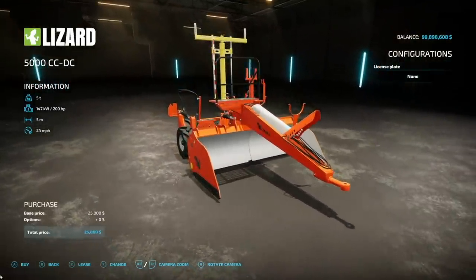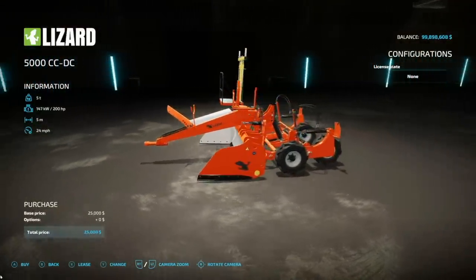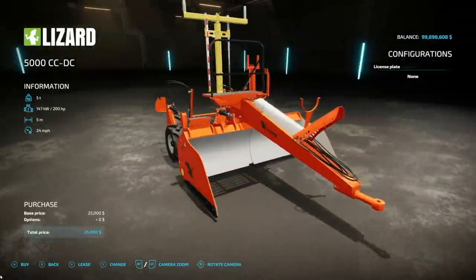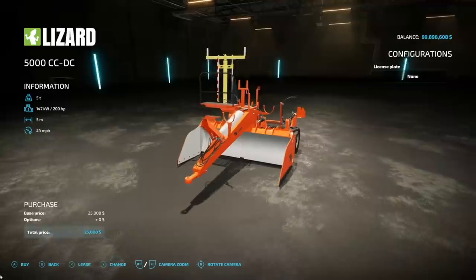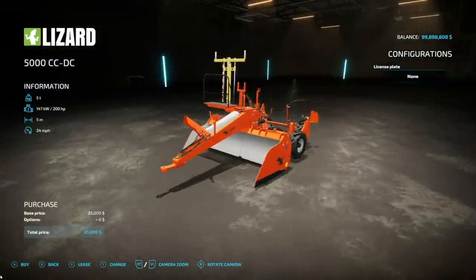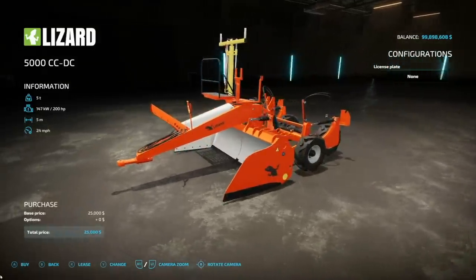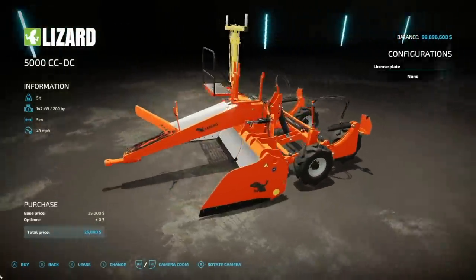This next one is really interesting but at the end of the day it's really just a leveler — the Lizard 5000 CC DC. They say it can be used to drag all types of crops on the ground, make piles, compact silos, and collect materials like snow or animal manure. It's trailed rather than front-mounted, requires 200 horsepower, has a 5 meter working width when unfolded, 24 mile per hour max working speed, weighs 5 tons, and is 9 slots on consoles. The only customization is the license plate, but it's a good-looking machine.